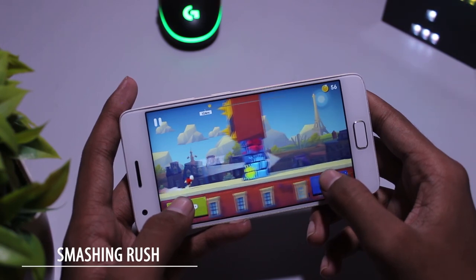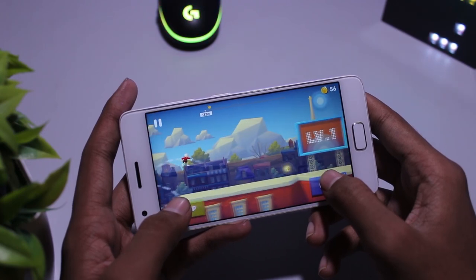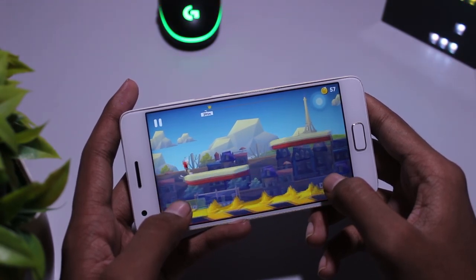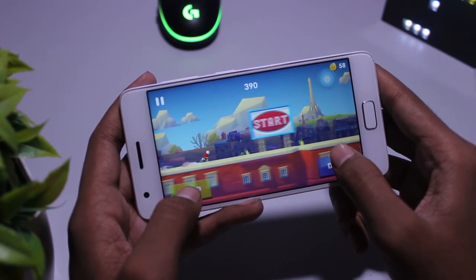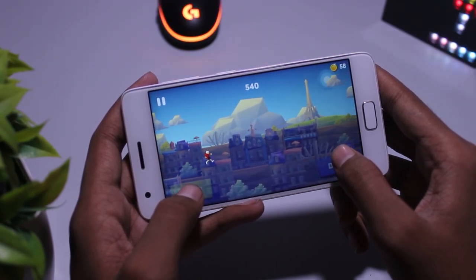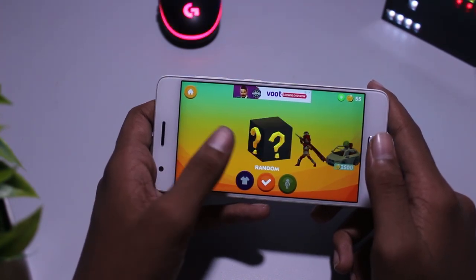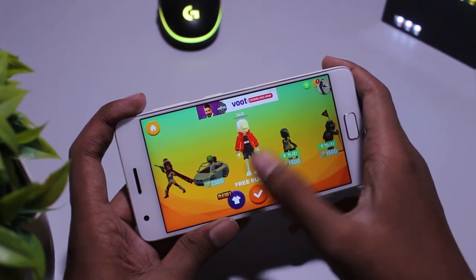Next up in our list is Smashing Rush, a game with 2D graphics and a side-view perspective. In this game there are two simple buttons — one for jump and another for dash — and you just have to dash and jump your way to victory. The art style is really impressive, and there is also a double jump feature which I really liked. The gameplay style is really impressive and there are tons of characters to choose from, but you have to unlock them if you want to use them, and each character has their unique style. So go check it out — it's available on the Play Store.